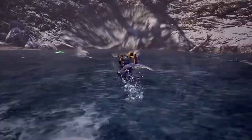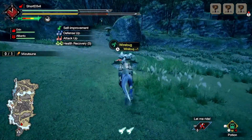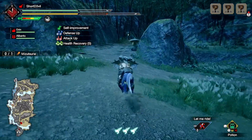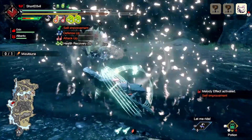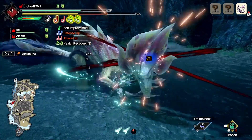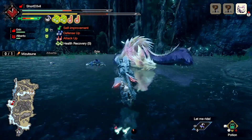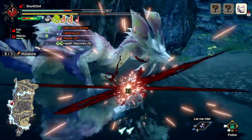New endemic life has been introduced in Rise. One of them is the wire bug itself — picking up a wire bug will give you another charge. Meaning that if you use a weapon that uses up one wire bug and you pick up an additional wire bug, you can essentially use that wire bug move three times rather than two. Obviously this depends on whether the move takes one or two wire bugs. The picked-up wire bug will disappear after some time, so if you want another charge you have to go get it back or find another one elsewhere.